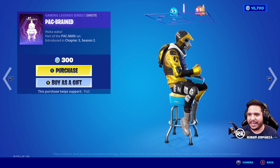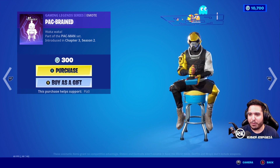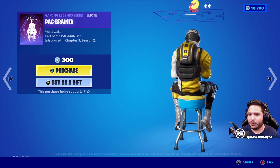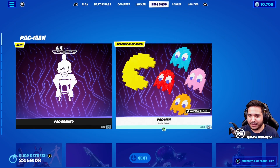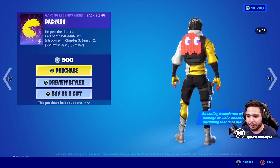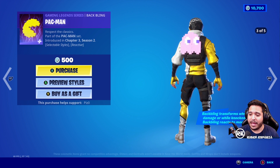Cool, so just kind of like an AFK, cool little emote. Pretty cool. If you can't really see it that good, I guess when you're playing in-game it'd be a little bit better. And let's take a look at the back bling. So we have one back bling here worth 500 V-bucks. Back bling transforms when taking damage or while knocked down, and back bling reacts to movement.